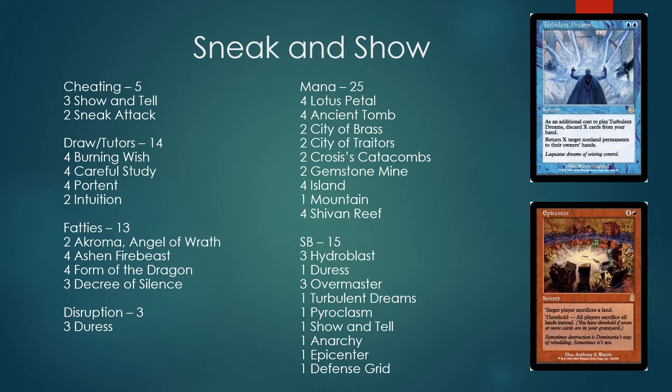For the sideboard: Hydroblast sometimes comes in against red, and it's pretty good against red aggro decks, which is important to your overall plan. Overmaster for forcing through your Show and Tells. Turbulent Dreams is our sorcery-speed bounce spell we can wish for. Anarchy against white decks — Oath, Parfait, anything like that. Epicenter is against the slower decks: you can Show and Tell in a fatty, then next turn cast Epicenter and win pretty handily, since those mid-range decks are very mana-intensive.